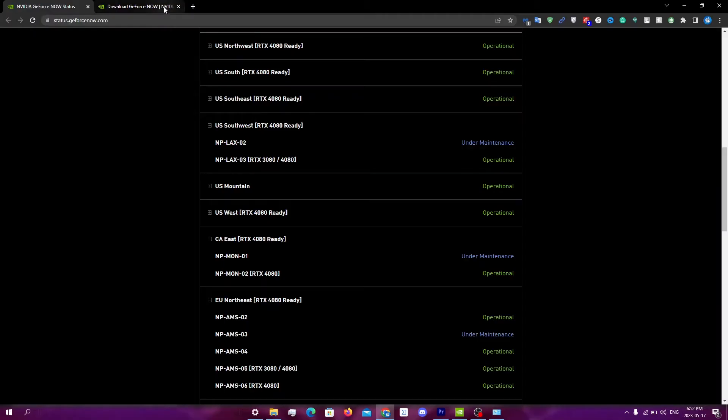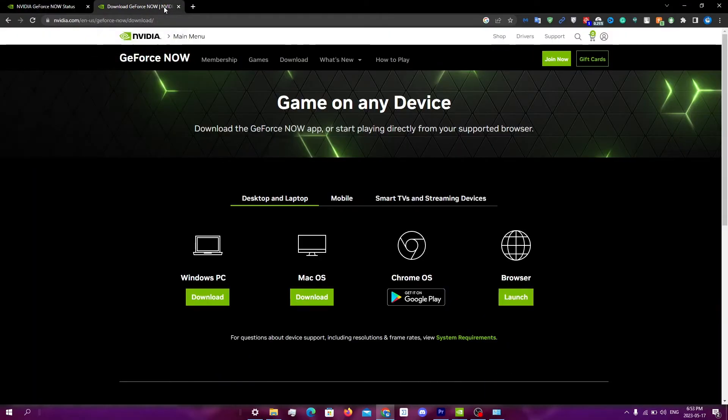Once you've uninstalled, just go to the download website for GeForce Now, which I will have linked down below, and click on what you have. Since I'm on Windows, I'm just going to click download here, and then follow through with all the installation prompts. Once you download it, try to run your game and see if it works.